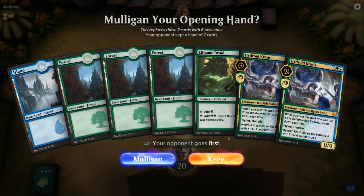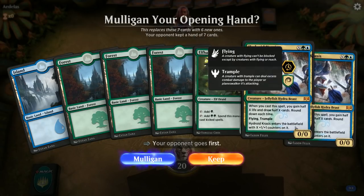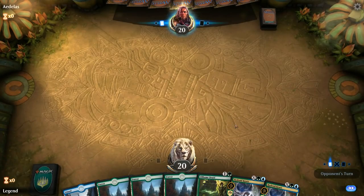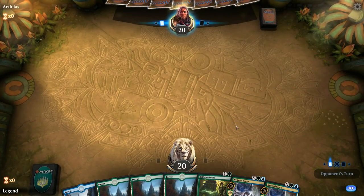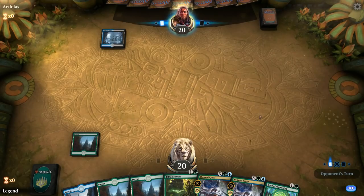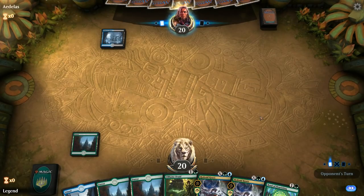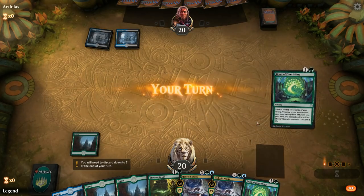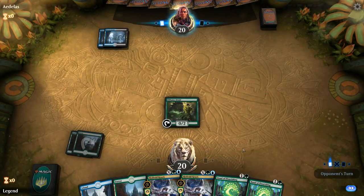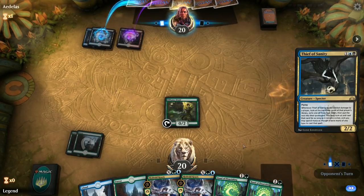Game two: we're on the draw with a hand that only has one ramp creature and two copies of Hydroid Krasis. This hand could work if we draw another ramp card in the next one or two draw steps, otherwise it's a bit slow. We decide to try it, hoping to draw Grow from the Ashes and keep Elfame Druid alive. Opponent is on Grixis with Thief of Sanity — a scary card to face.